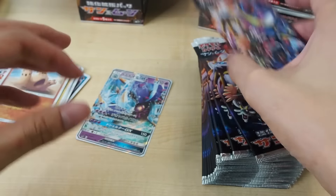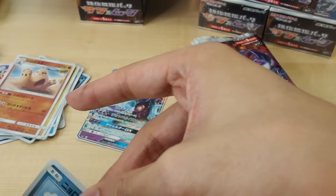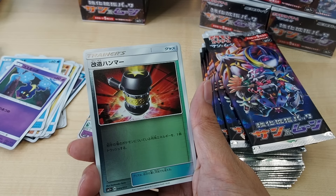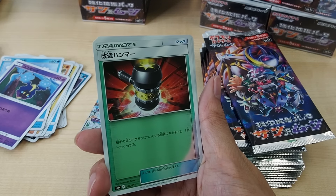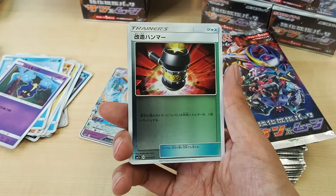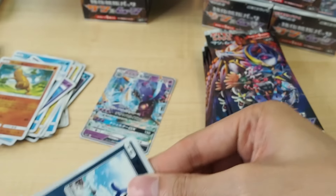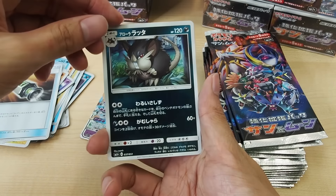Next we have a Poliwag, a Rollet, another Oricorio, and a Sandcastle. Let's get some hyper rare in here. We have a Poliwhirl, a Cosmog, and this card — it's called the Enhanced Hammer. It discards a special energy attached to one of your opponent's Pokemon. You may use as many items as you like, so you don't even need to flip a coin. There goes that Double Colorless Energy — it's quite a useful hammer because it really kills off the Dragon-type stuff.